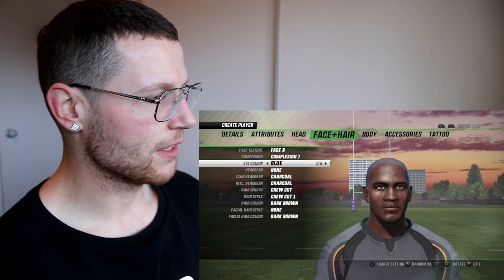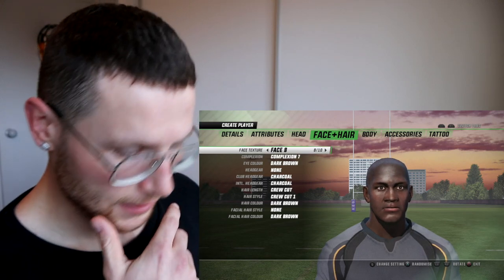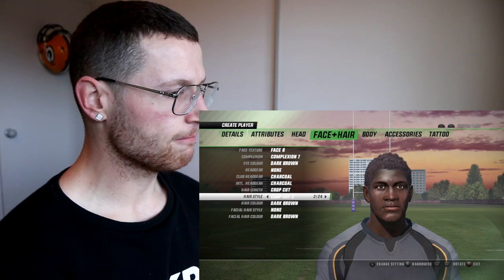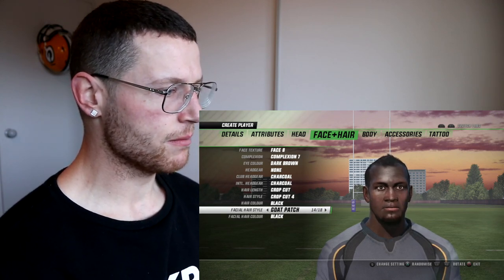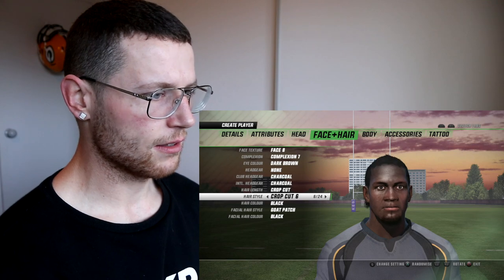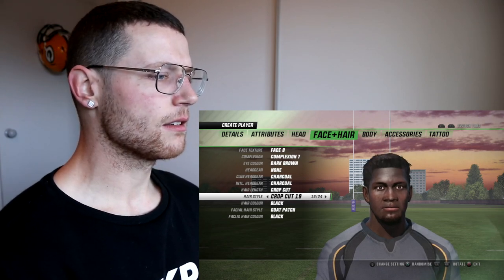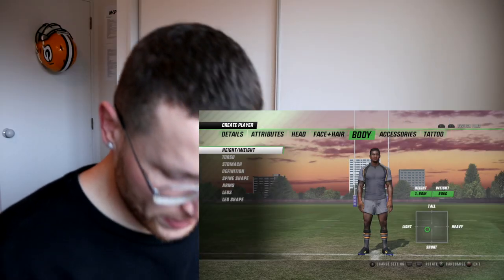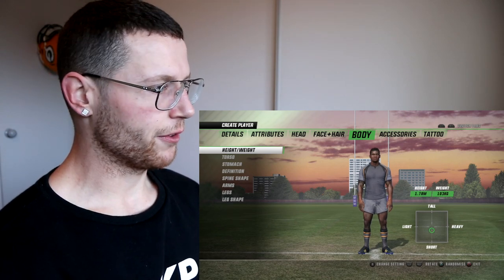First thing we have to do is change eye colour. Complexion all good. I reckon that kind of looks like you — we'll stay with that. Crop cut, black here, black here — as per usual a little bit of something, oh it's changing the nose shape. Black here and we're going to look for something with a little bit of length on top, just a wee bit, nothing crazy. Jonathan Taylor is 178cm and 103kg, so we're going to go 178 across — boom, 178 and 103.